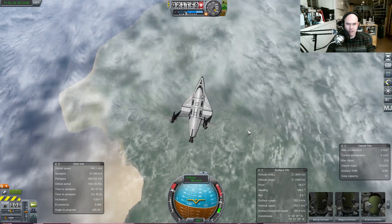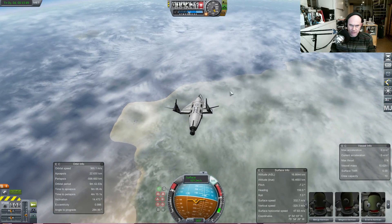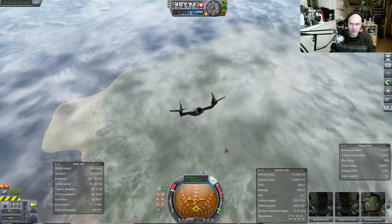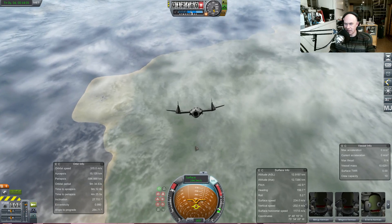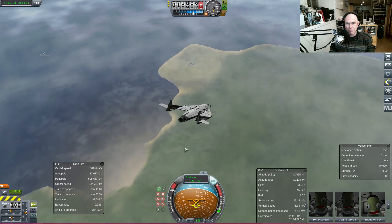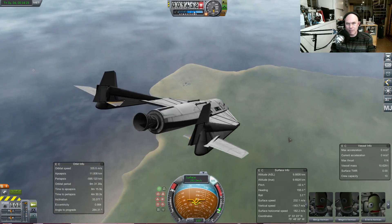I'm going to start deploying the descent configuration — stability control on. I'm pushing the nose down a bit and dropping the feather back into stowed position. We're at 14 kilometers and we're going to fall into a steep dive actually. Damned Robotics — yes, that was it! Thank you tg626 — who remembers what Kerbal Space Program was once like.